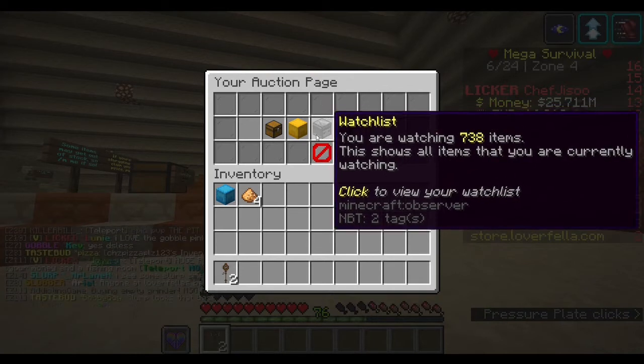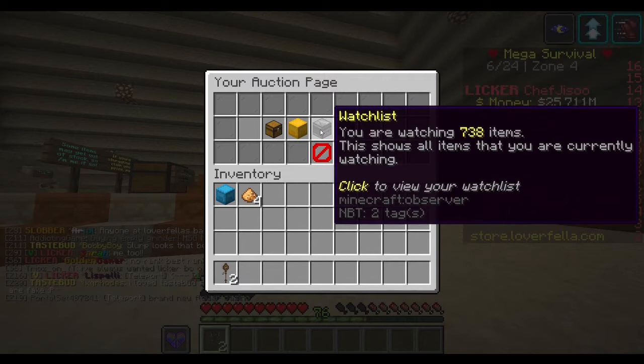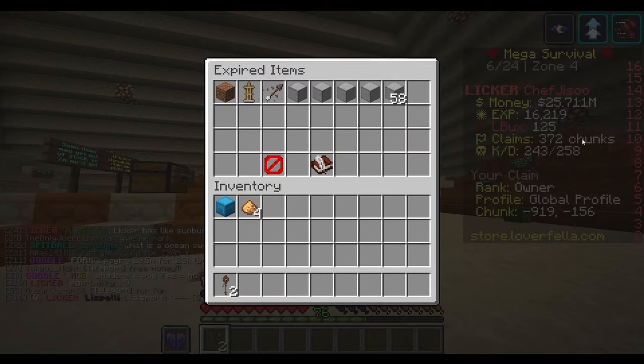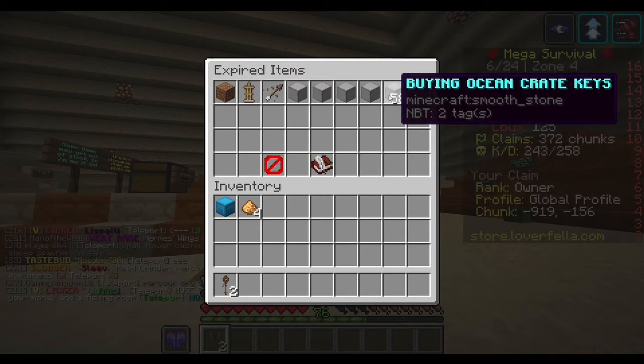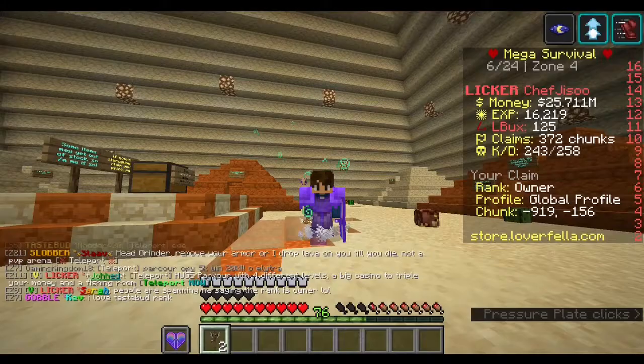There's also a watch list, but it's honestly useless so don't worry about that. However, expired items — let's say I listed my daily key for 50,000 and no one bought it. After six hours it would expire and pop back in here. So if you notice something you listed hasn't sold after six hours, just come in here and you should see your item. I've just got a load of random junk in mine.